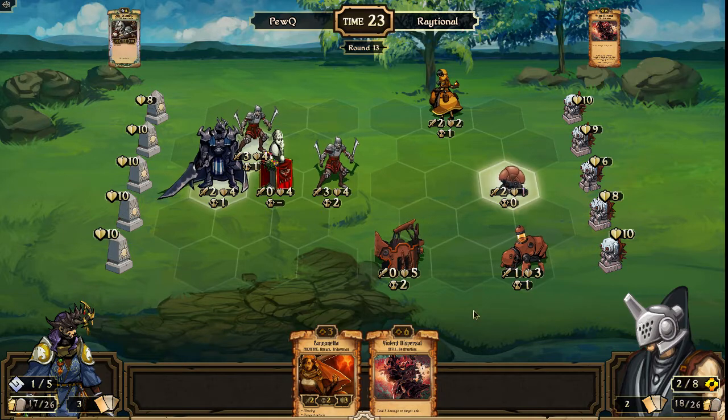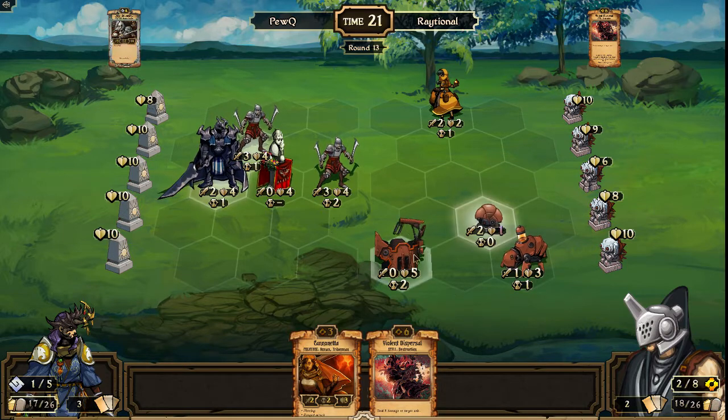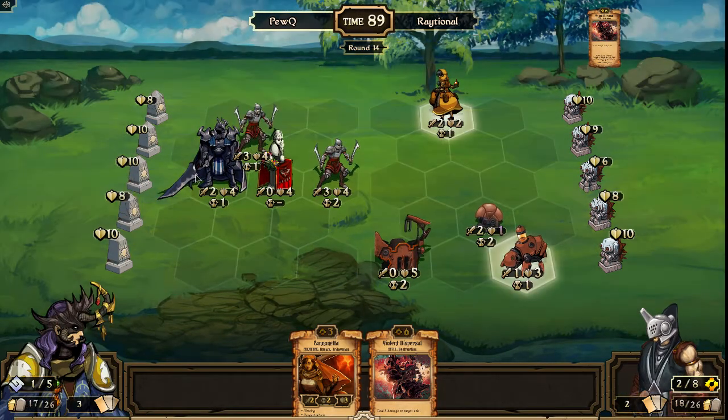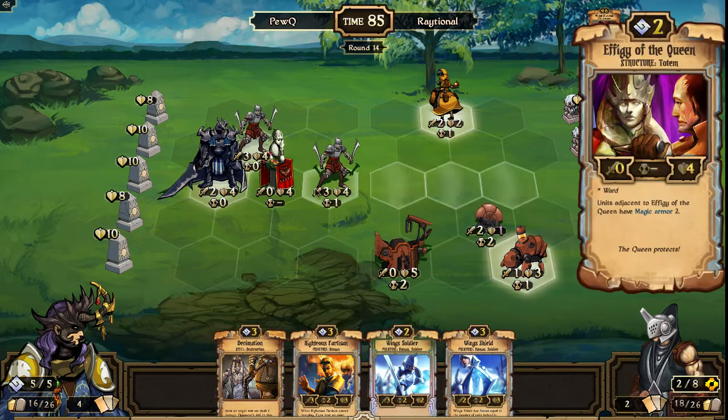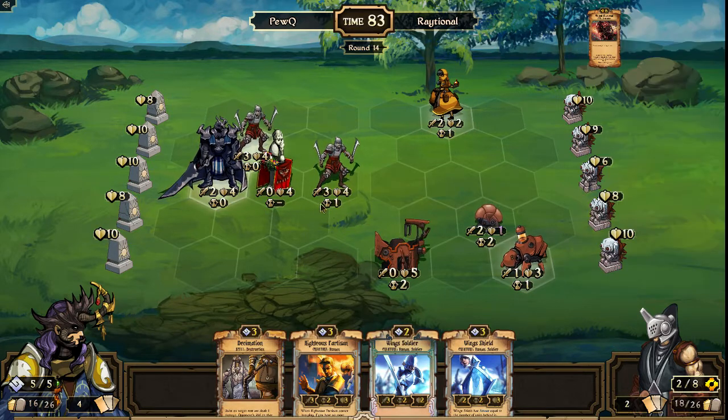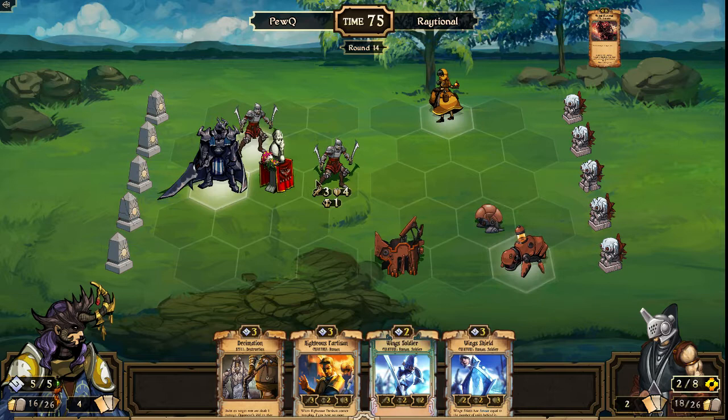Raytional chooses to deal idle damage. So if PewQ is going to want to kill it, he is going to have to move out from behind his statue. Just a statue on a table, yet it tremendously impacts the game for something that isn't as impressive perhaps as a unit with a couple of swords or a giant two-handed sword of doom.